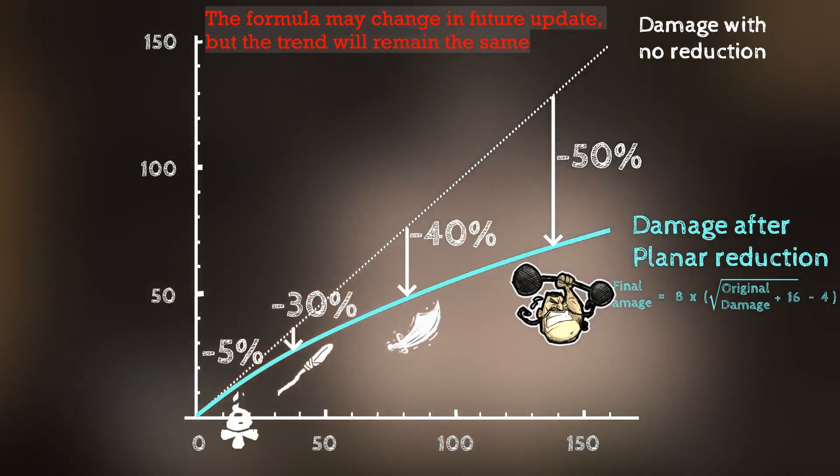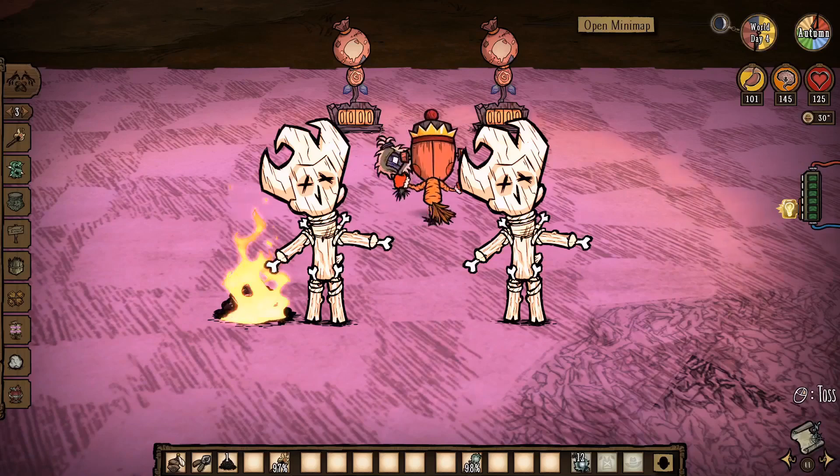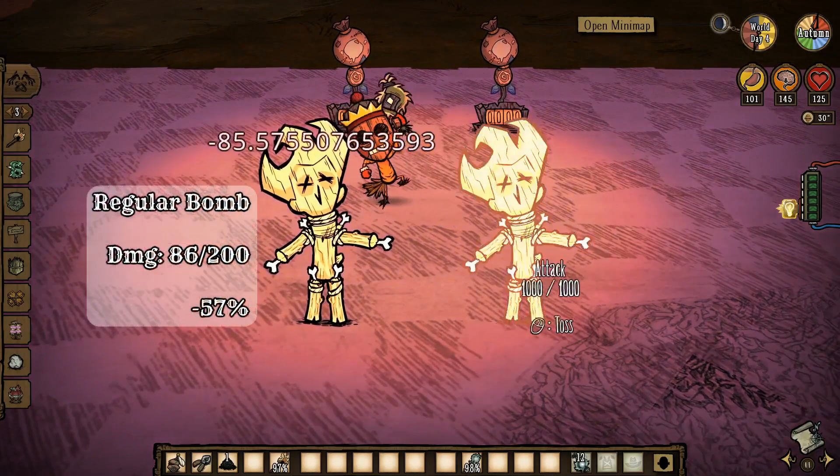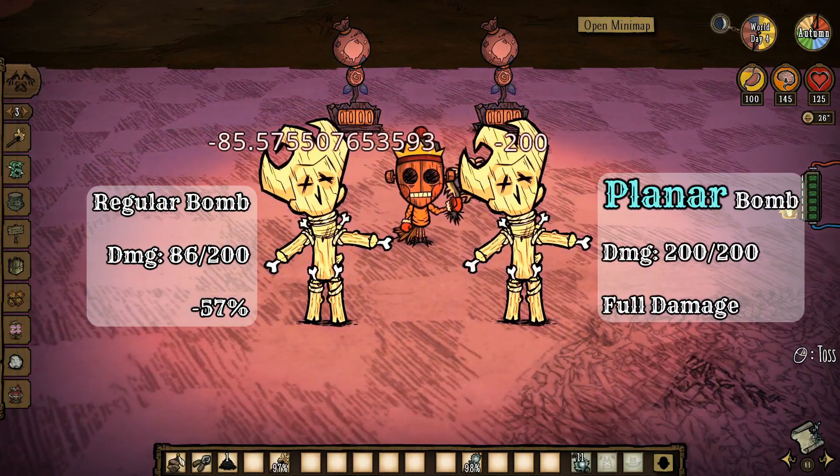Its negative impact is a big problem because we prefer to use stronger attacks. But don't worry, because we now also have planar damage, which ignores any type of defense and can deal full damage. Our weapons can have that, and mobs can also have that.